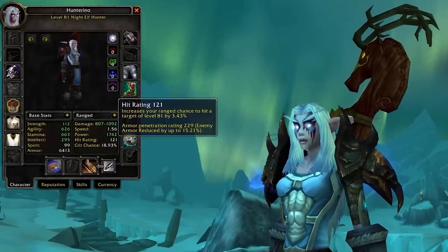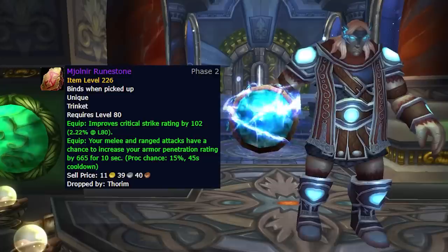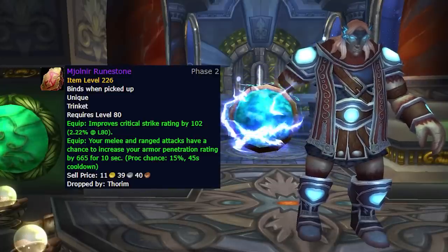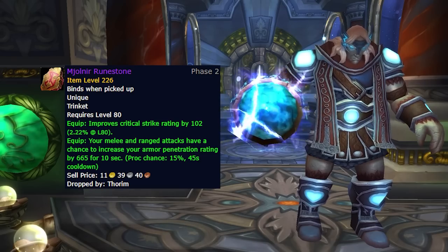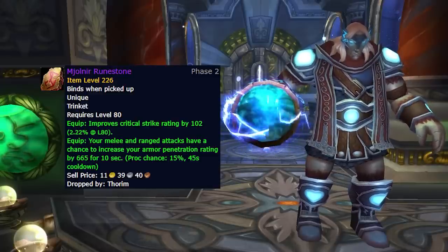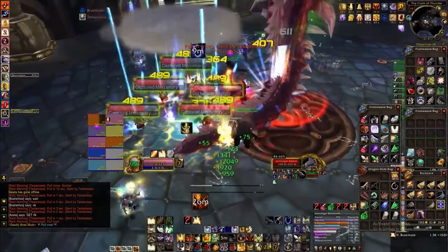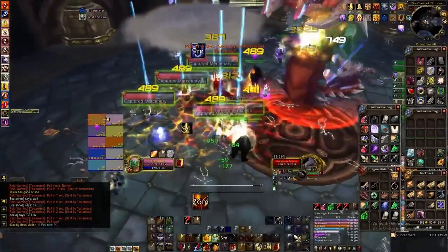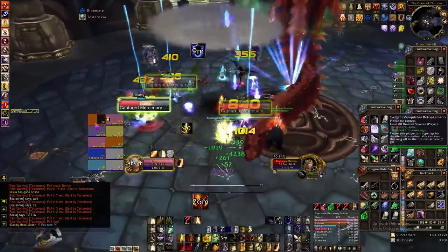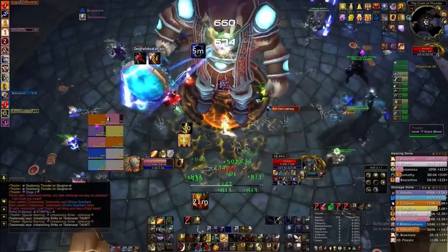There's some other DPS specs, including the Hunter, that scale extremely well with armor penetration, so they prefer to obtain Mjolnir's Runestone from Thorim on 10-man hard mode. This has 102 crit, but a proc effect of 665 armor penetration for 10 seconds — a great trinket that literally activates specs that have previously been behind other DPS in Phase 1. We're talking about Combat Rogue, Fury Warrior, Feral Druid, and Marksman Hunter. Items like this trinket buff their DPS dramatically.